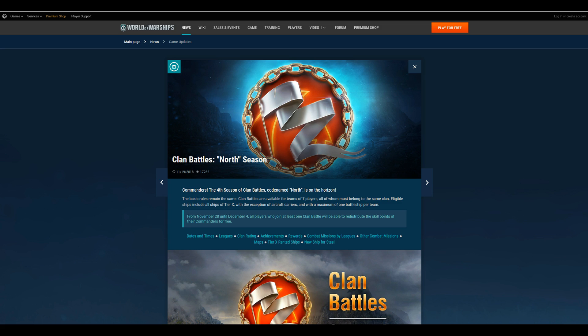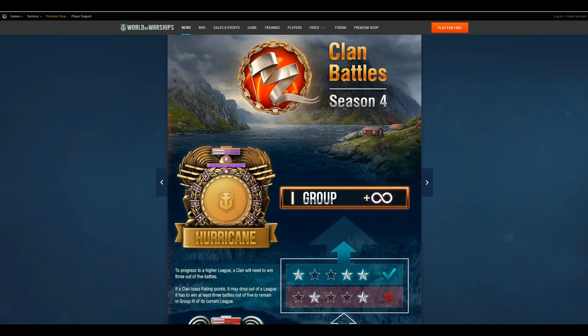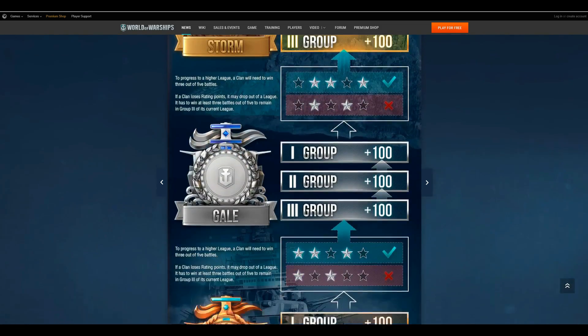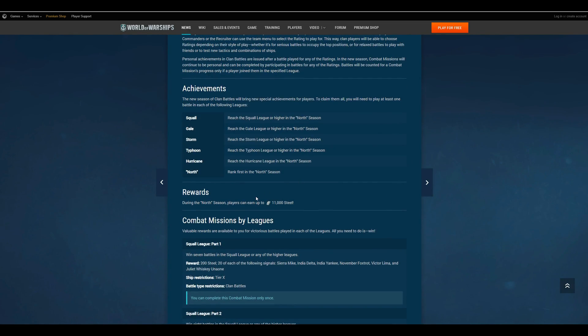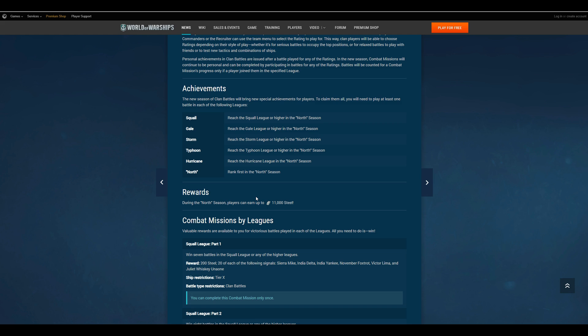The main way to earn steel — which is kind of how this whole steel resource was developed — was through clan battles. Clan battles used to give the Stalingrad flags, and they converted that over to a new resource of steel. The main way to earn actual steel is through clan battles, and if you play enough throughout each season you can earn up to 11,000 steel.